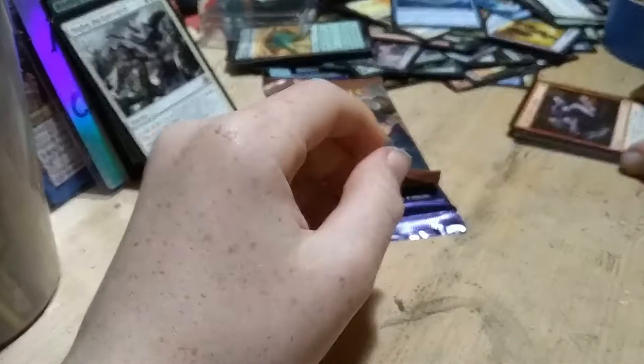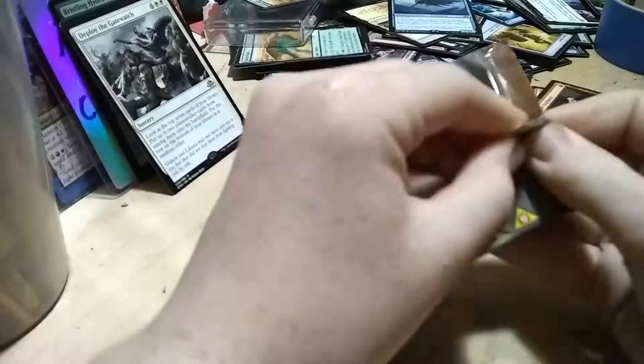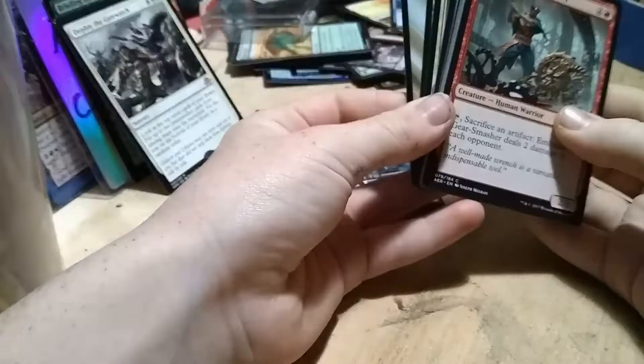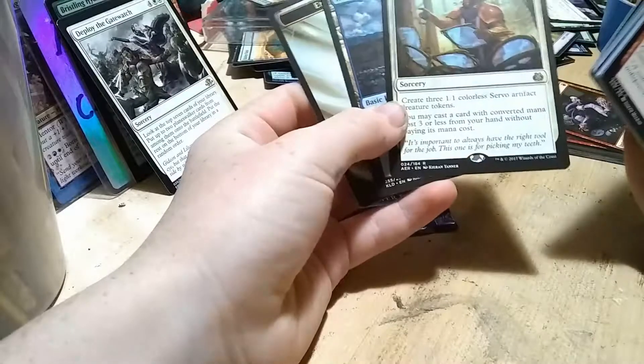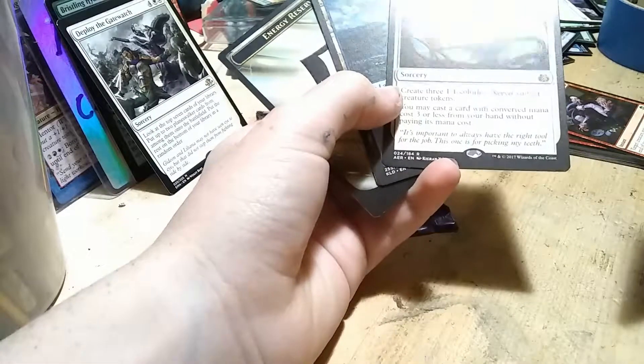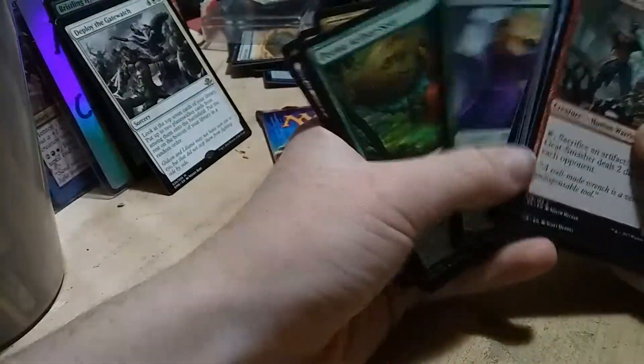I don't know if there are any uncommons in Eldritch Moon worth anything, so we'll just assume there aren't. Next up is Aether Revolt. Let's see what we're hoping for — probably some of the lands would be nice, Fatal Push, or if I get a Masterpiece, I mean, I don't even know. Alright, the rare is SRAM's Expertise: create 3 colorless artifact creature tokens, and you may cast a card with converted mana cost 3 or less from your hand without paying its mana cost. That's pretty good. And will we get a Fatal Push? Nope, we will not.